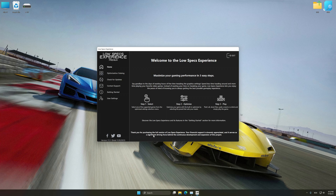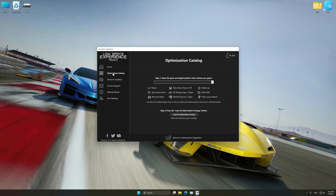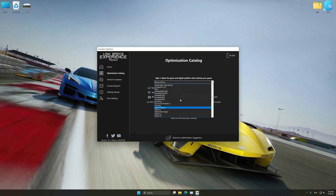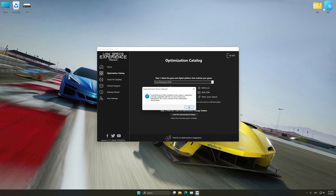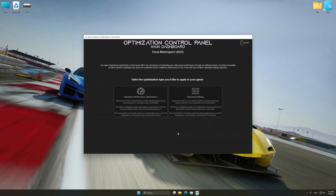Now select the optimization catalog, select the applicable digital platform, and then select Forza Motorsport 2023 from the drop-down menu. Once done, press Load the optimization package. Low Specs Experience will automatically detect a supported game version on your system. Now press OK and the optimization control panel will load.